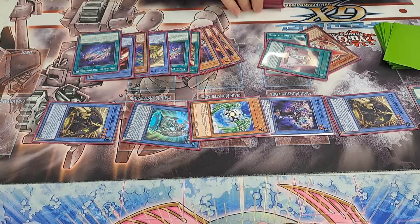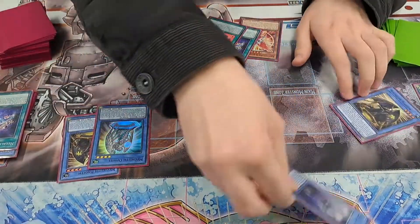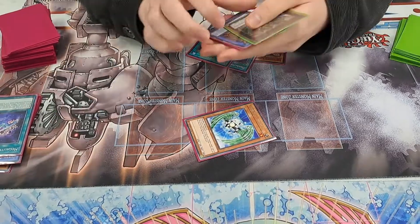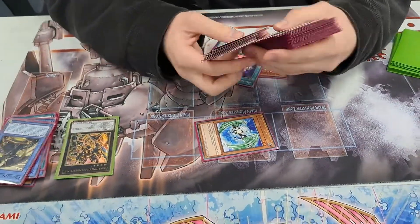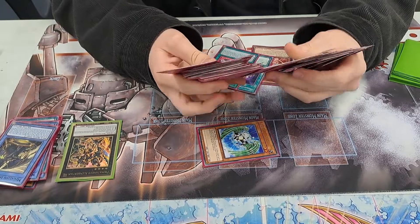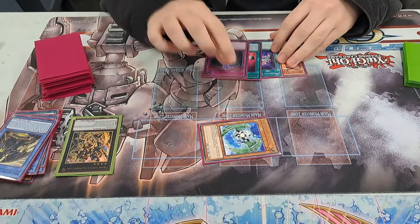We add the Ritual Sanctuary to hand. Then we Xyz with four materials. Alan Burton's effect on summon adds any spell trap from deck — so you just add... I saw a Truck Roid! And you set the anti-spell against the handles. This combo line is slightly better than a normal summoned Truck Roid, but it's close.